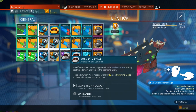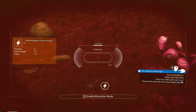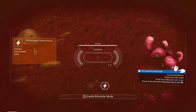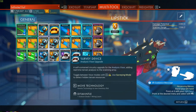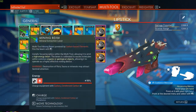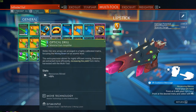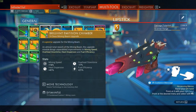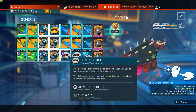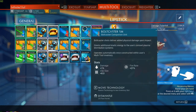Also don't forget the newly added survey device, which you use to find hotspots including metals, gases, and electromagnetic fields. To recap: scanner first with upgrade modules, then the mining beam with the advanced mining laser and optical drill, then upgrade modules, then the terrain manipulator and survey device — after that you're free to do whatever you want.